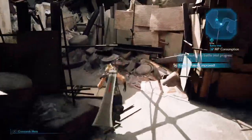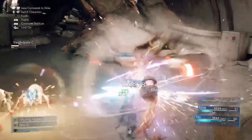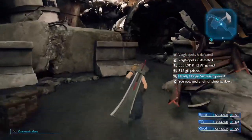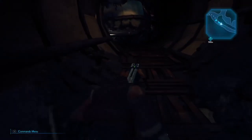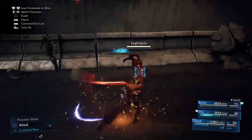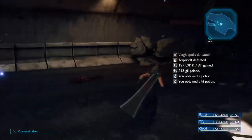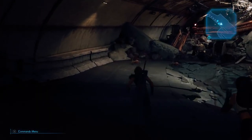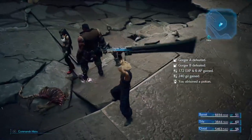Oh thank god the grind is finally over! Hey guys, Naz here with another video. In this video I'll be sharing my favorite farming spot for Chapter 14 in Final Fantasy 7 Remake. With this farming method I was able to gain over 3600 plus XP, 200 AP, and 3600 gil all under 3 minutes and 30 seconds.